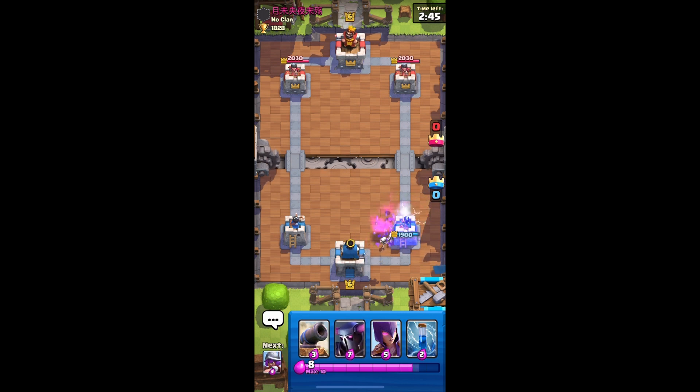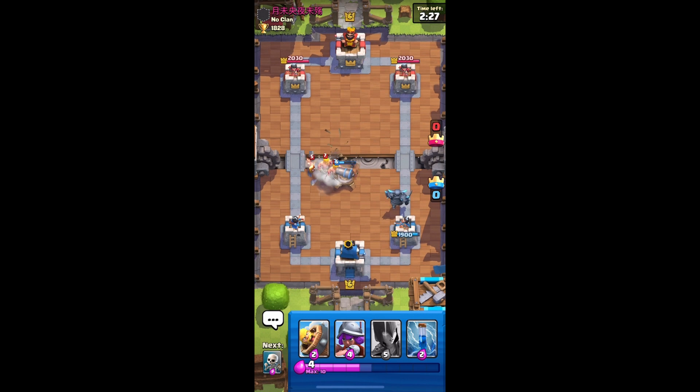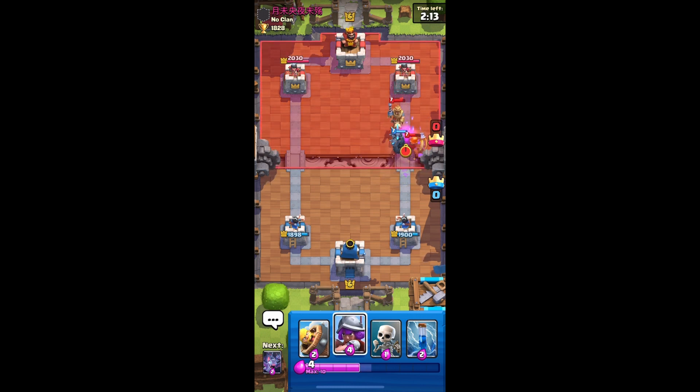No barbarian barrel — no damage. Never mind, yes it got one stab. Gray starting hand — that's all right, let's put cannon. Probably should have placed it lower but that's all right. Let's put our witch. The barbarian actually goes to the PEKKA, but the witch needs to go back. The witch is dead. Why did you walk in front? That's a dead prince. Now I have the barbarian barrel for this.